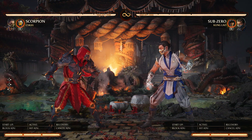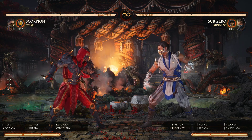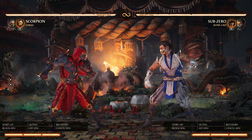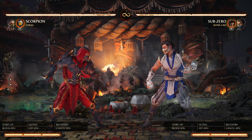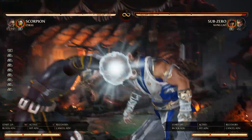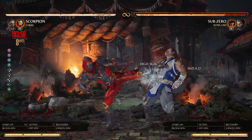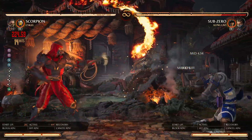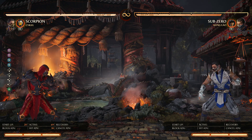Next, we're going to look at the Cyrax Grab, which you can meter burn for 2 bars to launch. This is a real simple combo — we're just going to jump after the launch, hit 1-3, spear, 3-3, down back 2. And it looks like this. No cameo meter, just 2 bars right there. Simple damage.